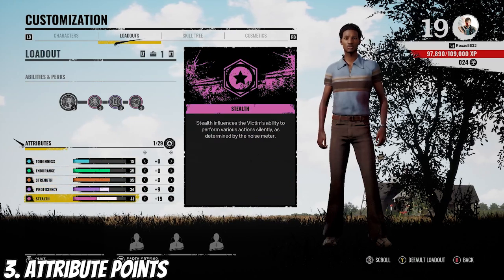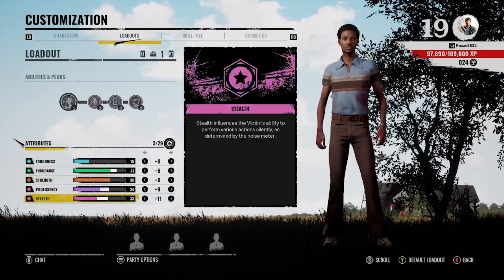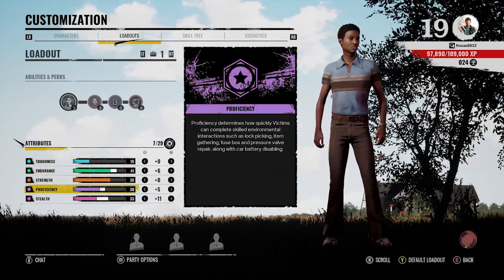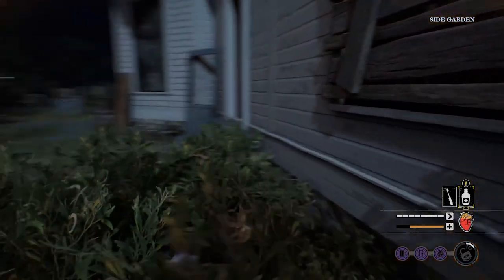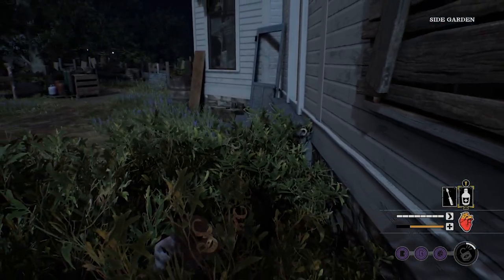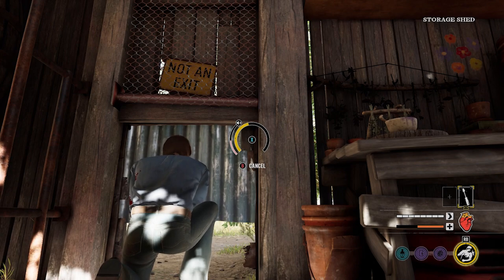Number three: spending attribute points. I highly recommend experimenting with these points because all of the different traits revolve around your personal play style. If you prefer stealth over endurance, put more points on stealth. Experimenting is key because each trait caters to a different approach to the game.